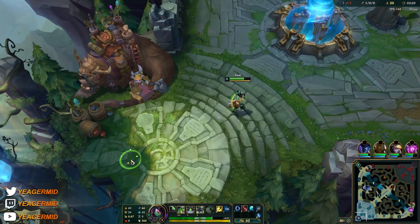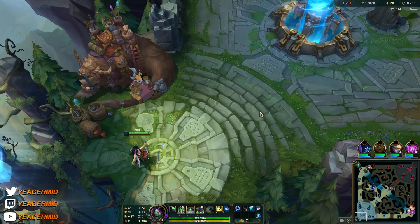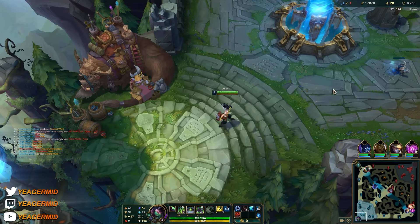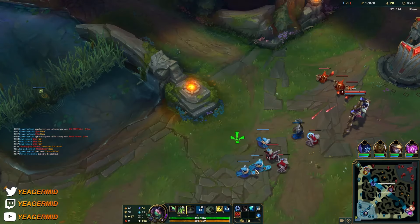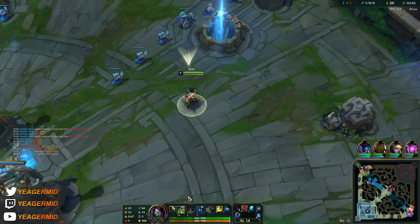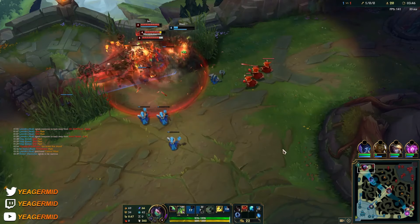Storm Surge is really nice on Akali — it has become a really, really strong item on her. If you're getting back to lane, you can use your E and also your W because it gives you a little bit of bonus movement speed. Keep in mind your W cooldown is pretty large, but it should be okay by the time you get back to lane.